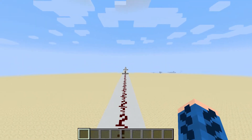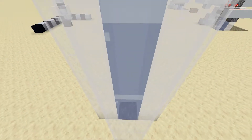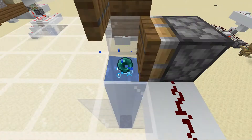Hello everyone, and welcome back to another Minecraft video. About a month ago, I showed off the ability to suspend an anvil in water using bubble columns. In the latest release, 1.16.2, this behavior now applies to enderpearls as well.